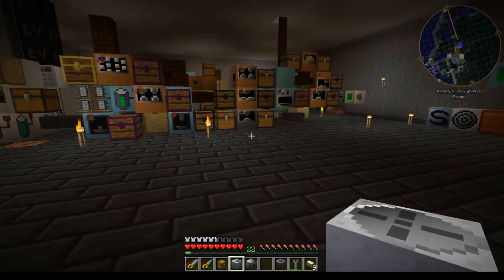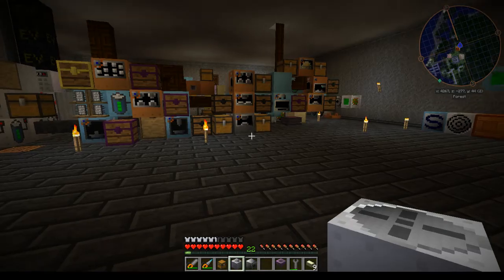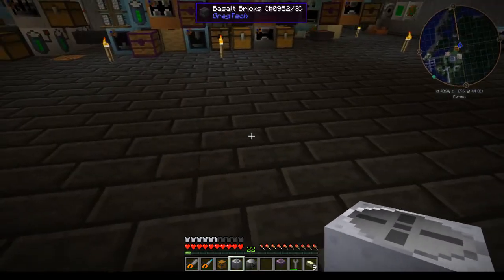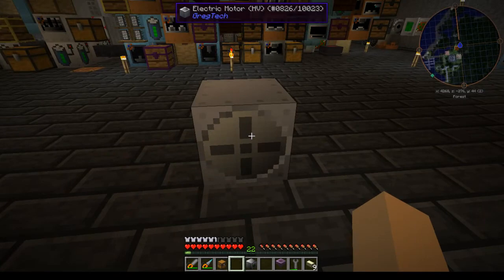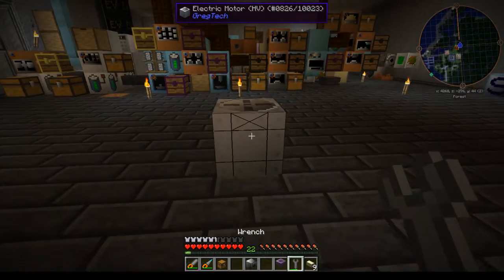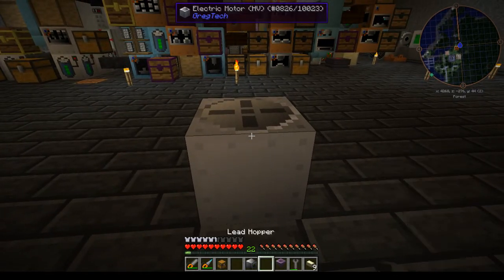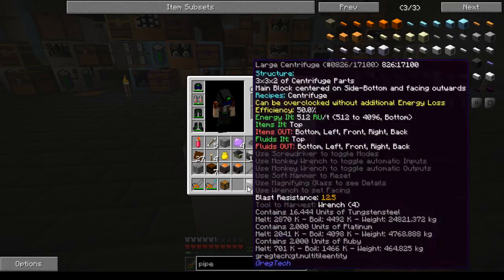This is a multi-block build for the large centrifuge. It is a three by three structure and it takes power from the bottom, so you will need an electric motor or turbine under the bottom of it.